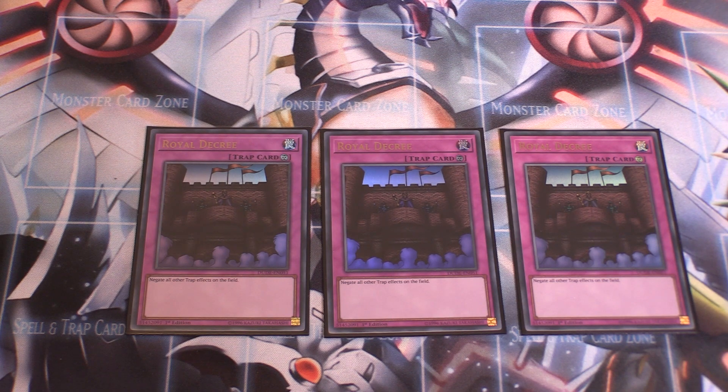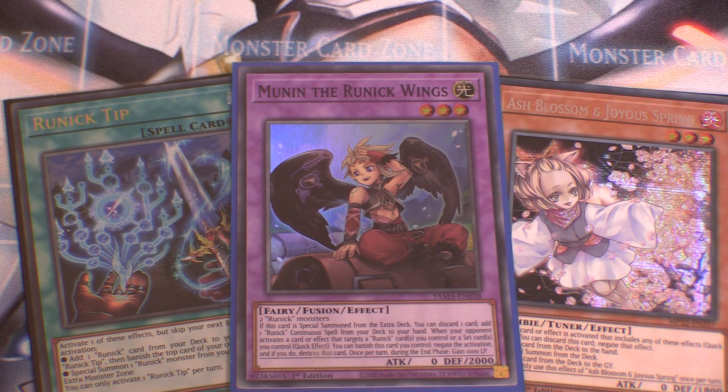Three copies of Royal Decree in the side: I play against so many Labyrinth decks that Royal Decree, which negates all other trap effects on the field, is a very good contender for a side option. That covers the full profile. There are so many other ways to play Runnick — I've already profiled pure Runnick and Skystrike Runnick on the channel, so feel free to check those out. I might build and profile a few other variations, but this is by far my favourite option and the one I'm definitely taking to locals. Remember to like and subscribe — see you soon.